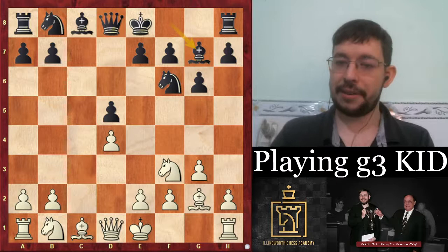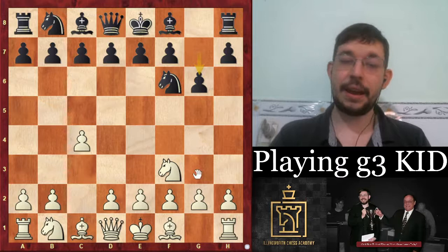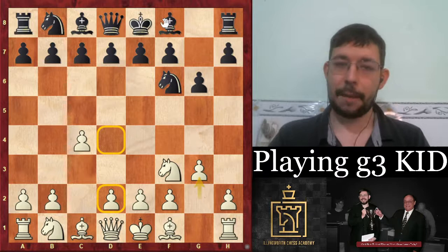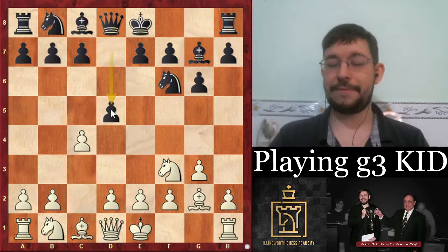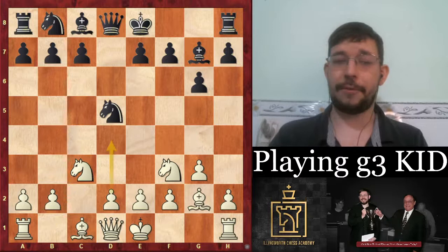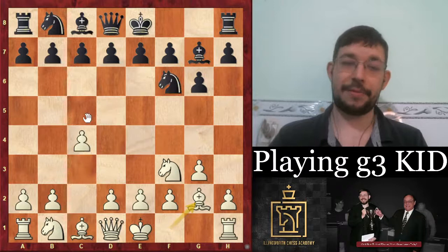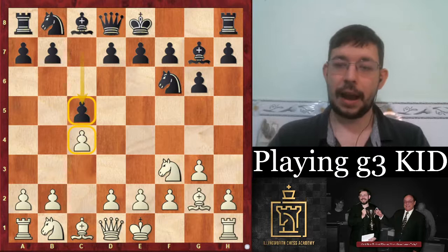For that reason Navara uses a tricky move order — starting with the English move c4, so that after Nf6, Nf3, if black plays their usual King's Indian, he can delay d4 to avoid Grünfeld options. For example, after Bg2, if black plays d5, he hasn't committed to d4 yet and can try Nc3, keeping that pawn off d4 so there's no target. Delaying d4 does give black extra options like c5 for a symmetrical English.